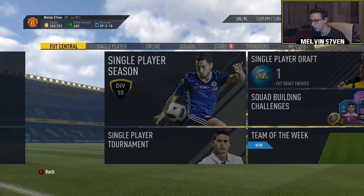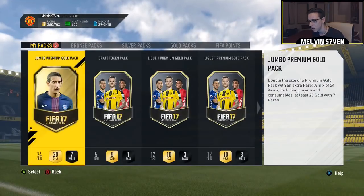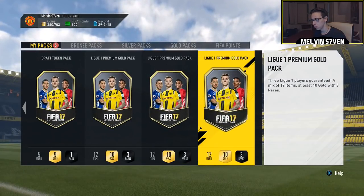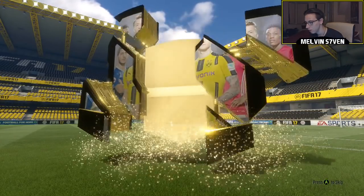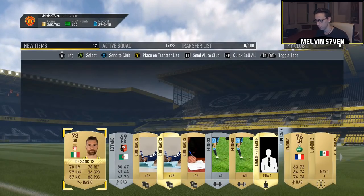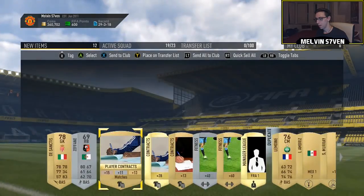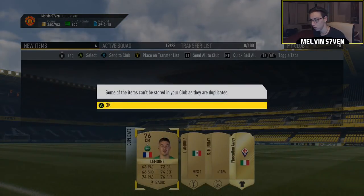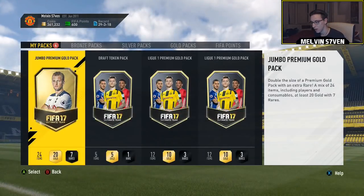It's nice that they're changing up the rewards — there's been a huge variety and the game's not even been out for a week. We've got five packs to open. I meant to open the draft token pack first, but anyway — this is the League One pack and it does look like it's the equivalent of a 7.5k pack, but all the players in there are from League One. Nice variety in packs, even if the League One players won't go for a lot.